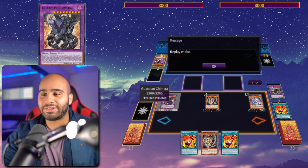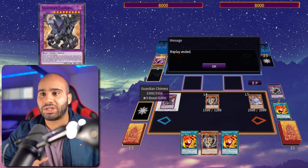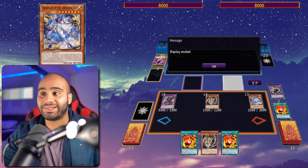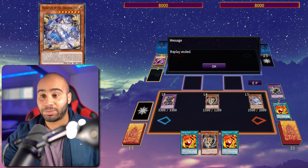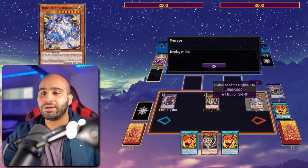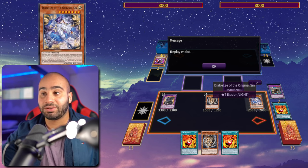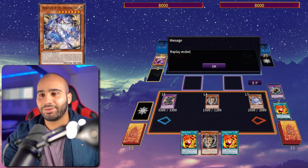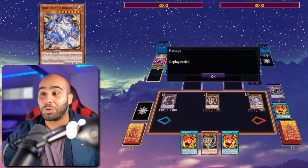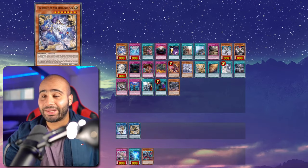That's four options off of one single card: ripping a card from our opponent's hand, negating a monster effect using Mirror Swords Knight, destroying a bunch of cards with Guardian Chimera, and summoning an anti-spell that shuts down every Quick-Play spell card, Evenly, Imperm. Also, if our opponent sets a card to try to keep playing, we can trigger the Diabellze effect to destroy it, so our opponent loses one extra card. That's really cracked off of one single card.